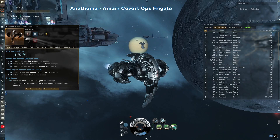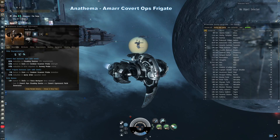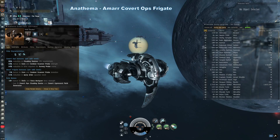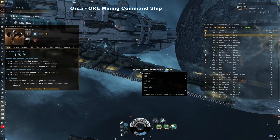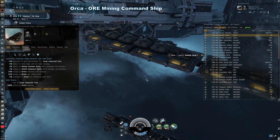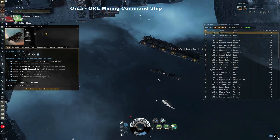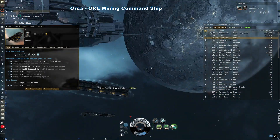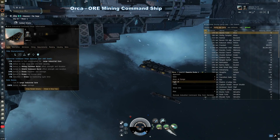This is an Anathema. It's an Amarr covert ops frigate. This thing is great for stealthy recon as it can warp while cloaked. It has bonuses for hacking and scanning with scan probes. The Orca — consider it a capital ship. It is a mining command ship built by Outer Ring Excavations. This ship provides boosts and bonuses to other ships mining in its vicinity. It is also capable of carrying other ships, kind of like a small carrier.